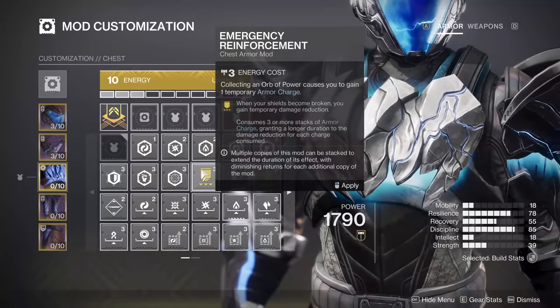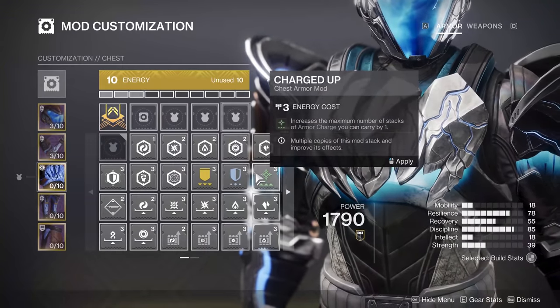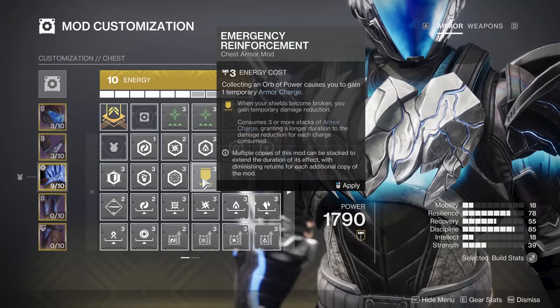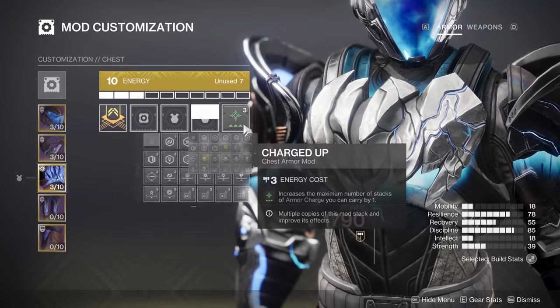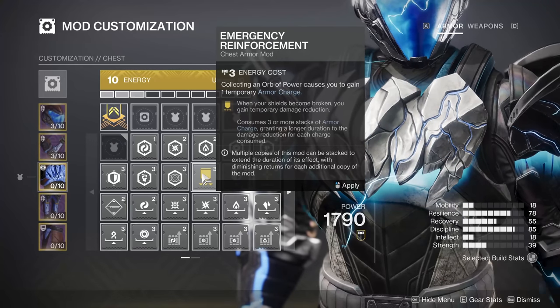That is how yellow mods work — they operate on a trigger basis. You need something to happen or do something to cause the effect to activate. Any yellow mod requires a trigger; otherwise the armor charges will sit there until you basically die. The armor charge is then consumed, and the more charges you have, the better the benefit when the trigger fires.